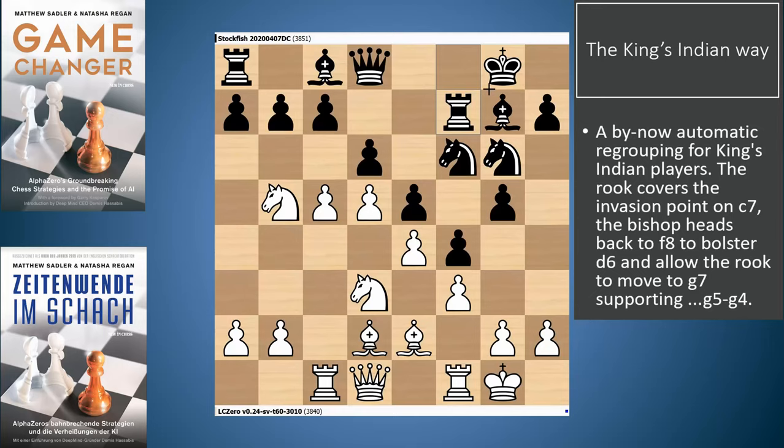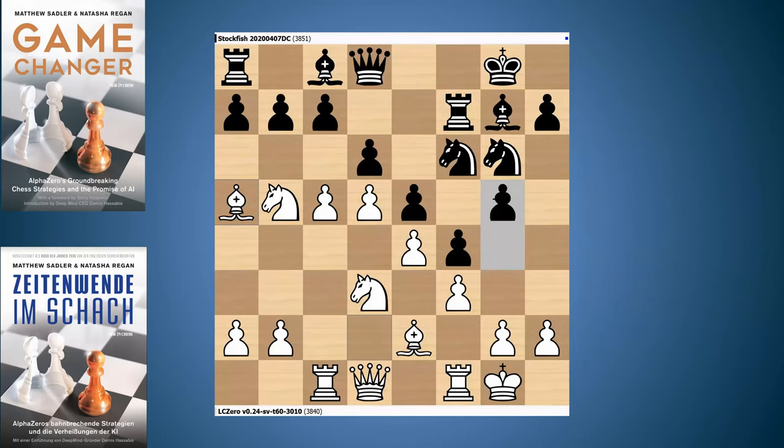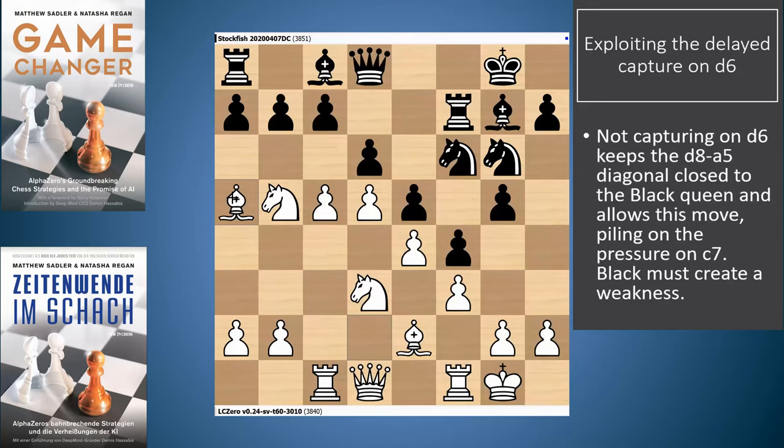Black played Rf7, a very typical King's Indian move defending c7. The bishop can also drop back to f8 to defend the d6 pawn, and when the bishop drops back to f8, the rook can move to g7 and support g5-g4 — a very typical King's Indian maneuver. So Ba5 from Leela, and this was the point of not taking on d6 so early. If you'd taken on d6, Ba5 would be impossible because the bishop would be hanging. Not releasing the tension gives this extra possibility, and now there's huge pressure on c7.